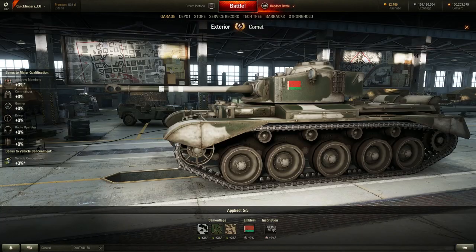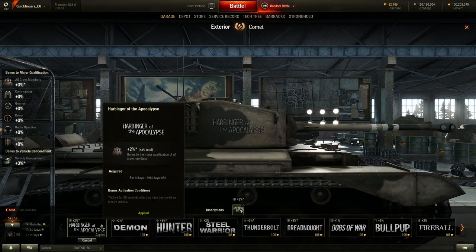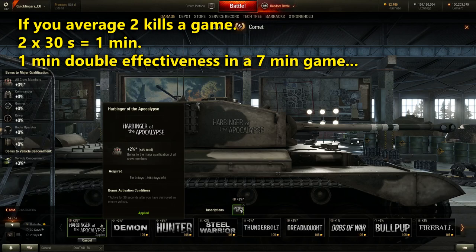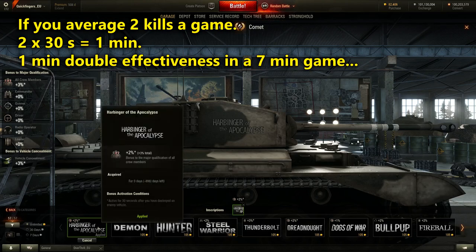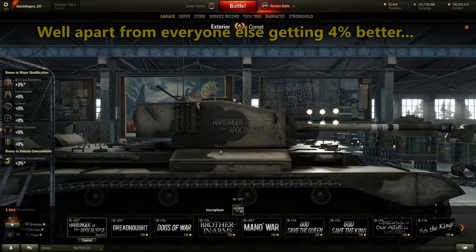It gets even worse — some tanks such as the Rudy can't actually have any emblems or inscriptions at all. How is that fair, Wargaming? That's completely ridiculous. Also, my current emblems — for example 'Harbinger of the Apocalypse' — don't provide a flat bonus; they have an activation condition. This one is active for 30 seconds after you destroy an enemy vehicle. This annoys me for two reasons: one, the gold I've spent isn't going to do what I want next patch; and effectively Wargaming are forcing me to change from an emblem I enjoyed to a different one if I want a different bonus.